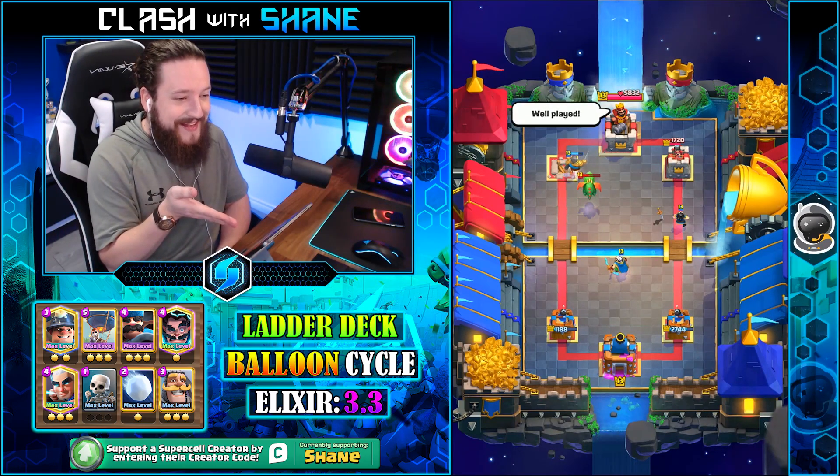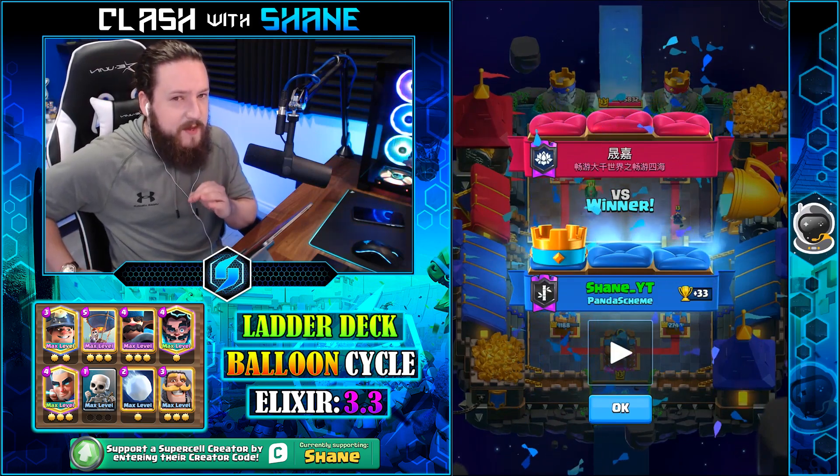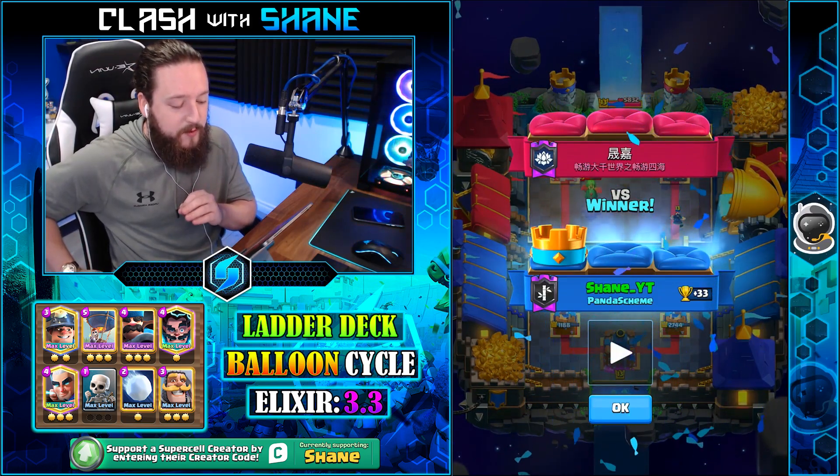Knight balloon once again — I'm not really trying to get tower damage, I just want to force him to spend elixir on defense and prevent him from going on offense. It's a bonus that the balloon bomb kills the firecracker, basically making the balloon cost two elixir when it neutralizes the three elixir firecracker. Pretty solid defense and we hold on for the overtime victory over a giant skeleton clone deck. Look at the baby dragon dancing!